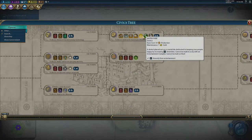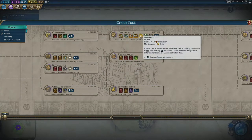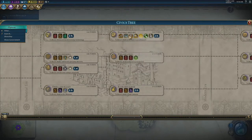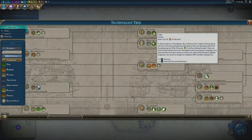Zoos give plus one amenity from entertainment to every city within six tiles — potentially four or five amenities if placed well. Water parks fall into the same category: build one in the middle of your empire once they're available later in the game. Aquariums give plus one amenity to all cities within nine tiles, so you can get six or seven amenities from a single aquarium. Dams are situational — they provide housing, amenities, and stop flooding, and give plus two adjacency for industrial districts, but are rarely essential.